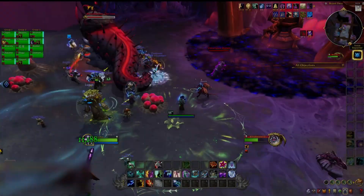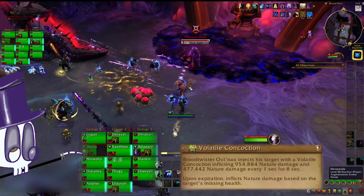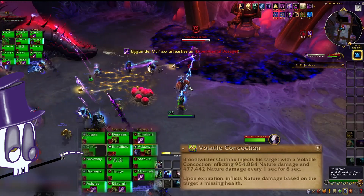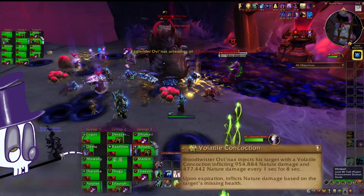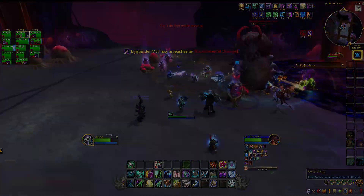MECHANICS! The boss hits the tank with a nature dot, which then detonates for raid damage depending on the missing health of the tank — less health means more damage. It'll also leave a debuff on the tank, causing them to take 200% more damage from the nature dot. This didn't stack in testing, but it did refresh. Swap on one.